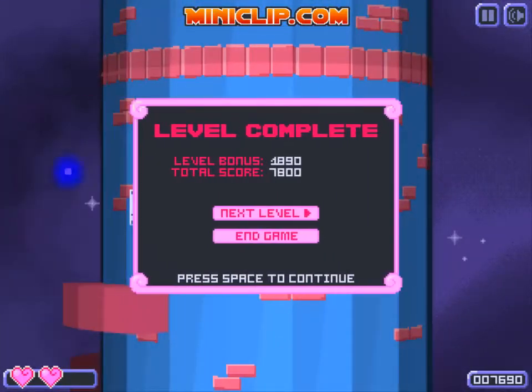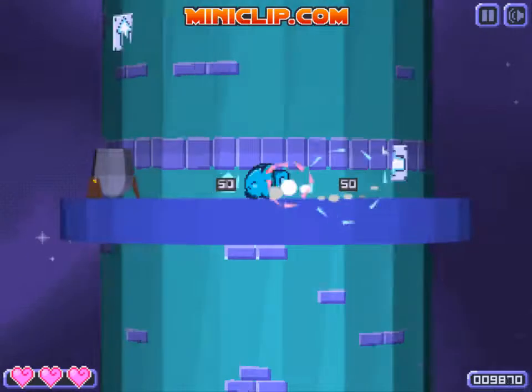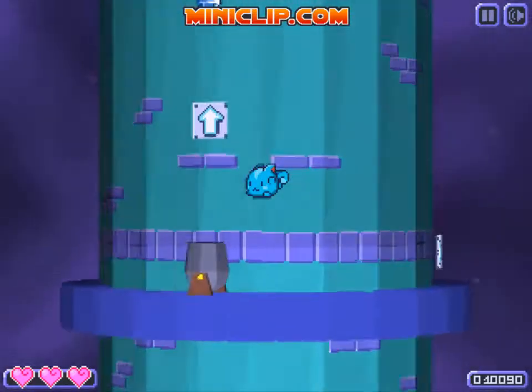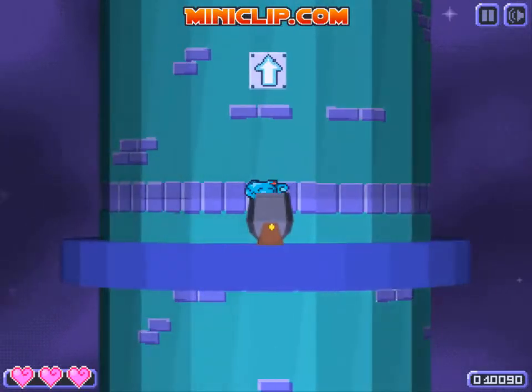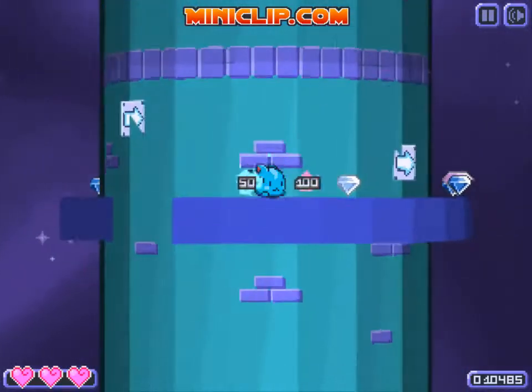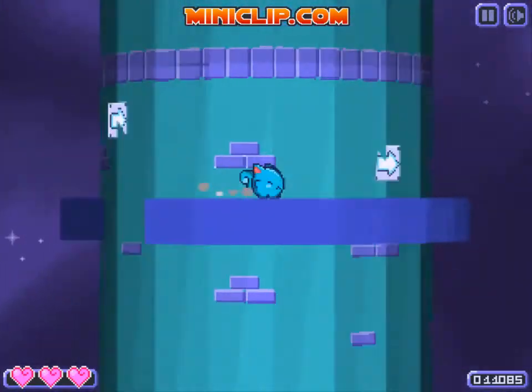Ground pounds actually work a lot differently and better than I thought. This is a cannon — you can press down while on it or ground pound, up to you really. The cannons launch you straight up in the air. Go ahead and collect all these things first.